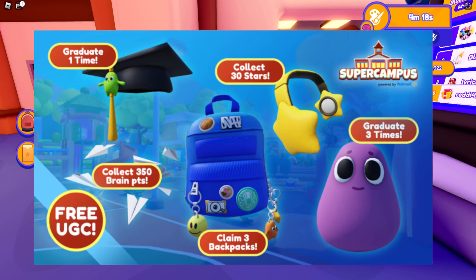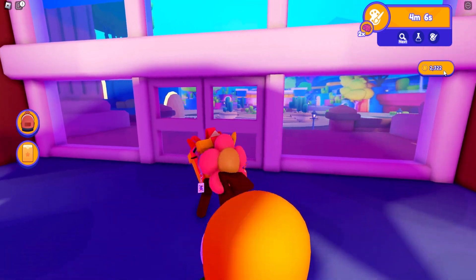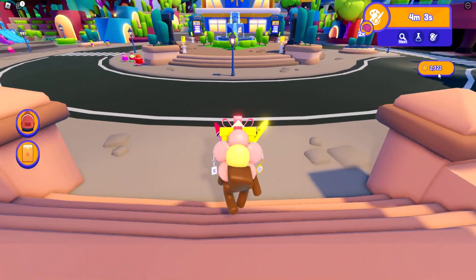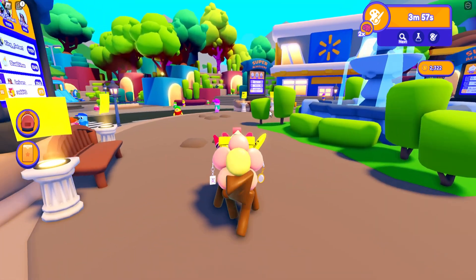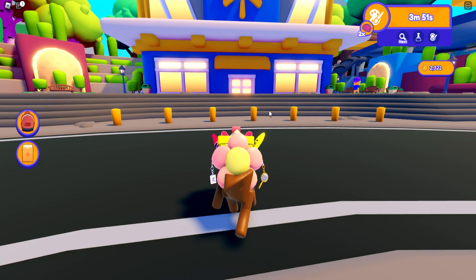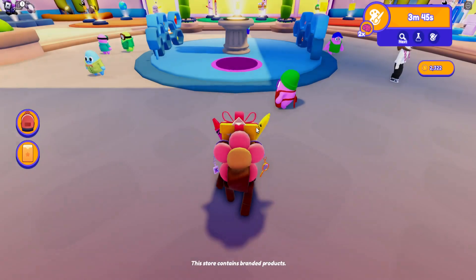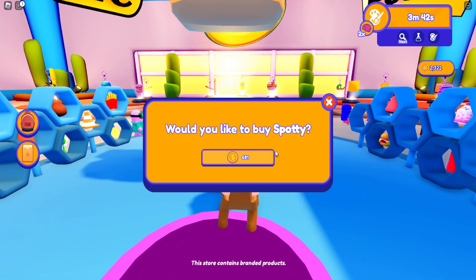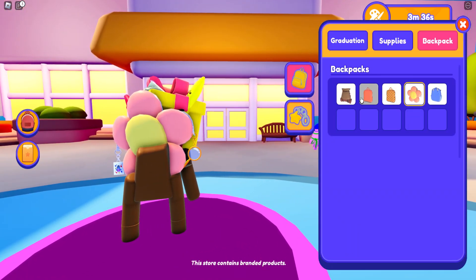Next is the backpack UGC. When you play mini-games you earn coins, visible in the top right. Getting 350 brain points should also give you enough coins for this. Head over to the in-game Walmart store — there's no fast-travel, so just walk there. Inside, go to the upgrade section and buy backpacks. The one you already own counts as one, so once you have three backpacks in your inventory you'll unlock the UGC prize.